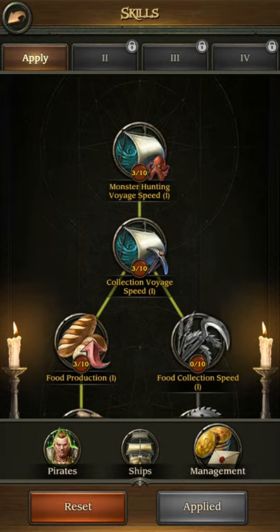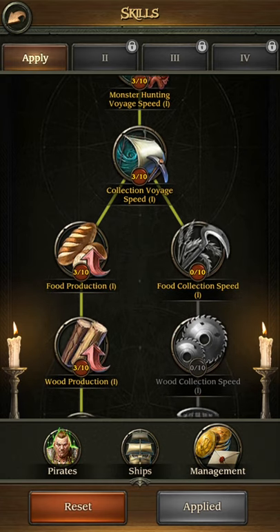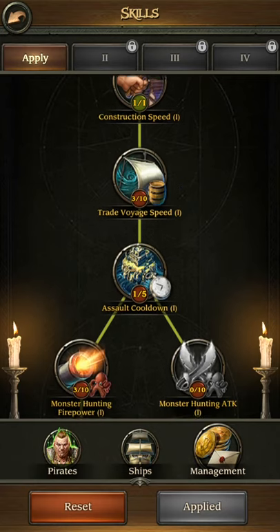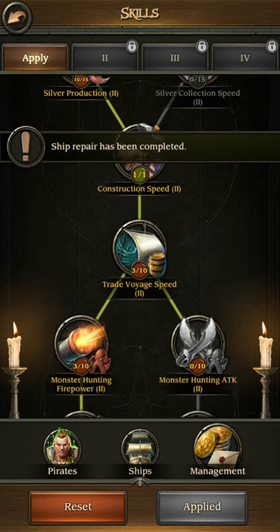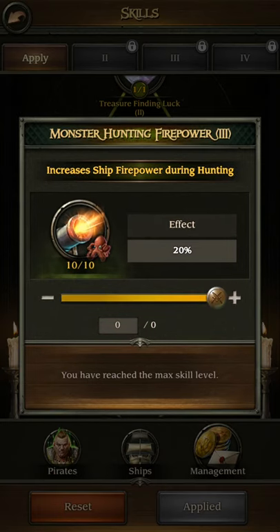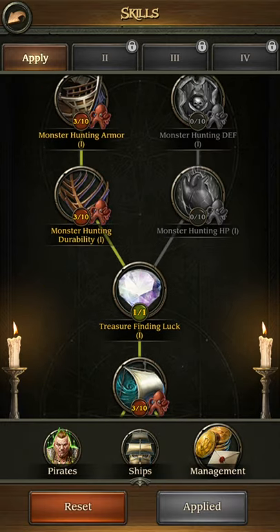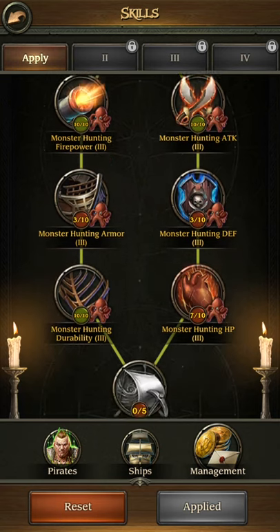Now, management. What you really want in management is to go down — same as the others, just invest 3 points. You can go for food production or collection speed, it's up to you. The interesting things are: construction building build time — really great, 1 point for 10%, then 1 point for 20%, so it's already 30%. But what you really, really want is the monster hunting at level 3. With 10 points invested it gives 20% — that's 2% per point — instead of just 1% per point at level 2. Level 1 is also 3.3%. So you get twice as much for the same points invested at level 3.